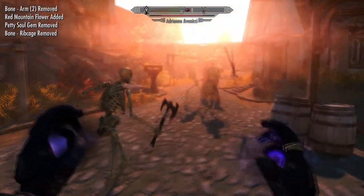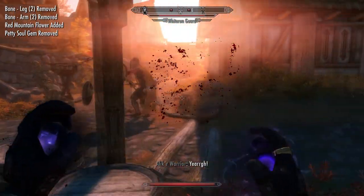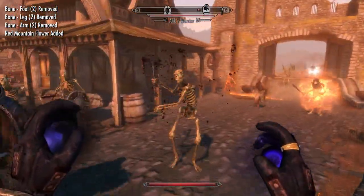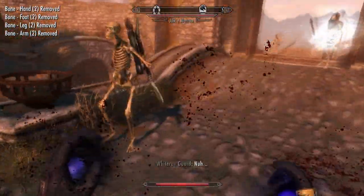Off to the side you also have the Advanced Summoning perk, which increases the range of summoning spells by 150%. This is nice for putting Atronachs up on the walls of castles, or for other situations.